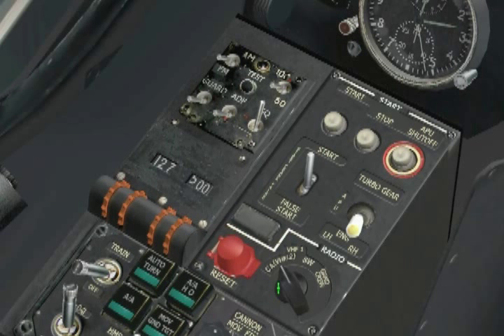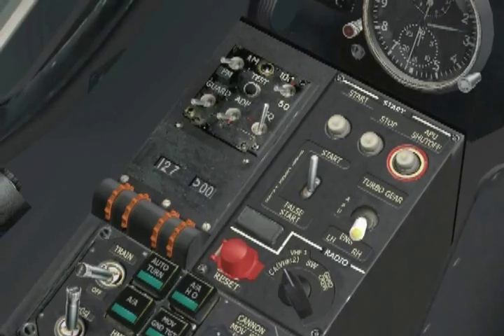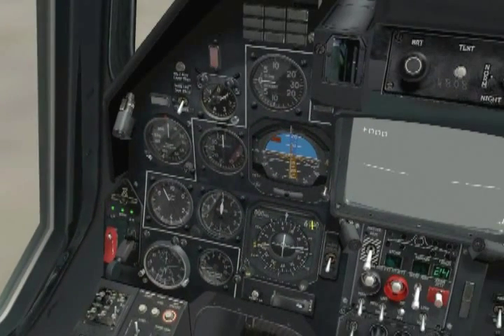And we're done with the left side of the cockpit, so let's go to the left forward panel. Here we start on the bottom left and work our way up and down from left to right. At the bottom, we check to make sure that the clock is running and is set to the proper time, and ours is.